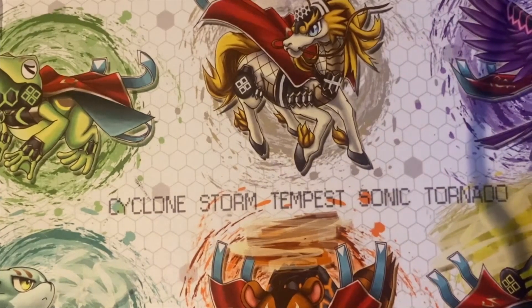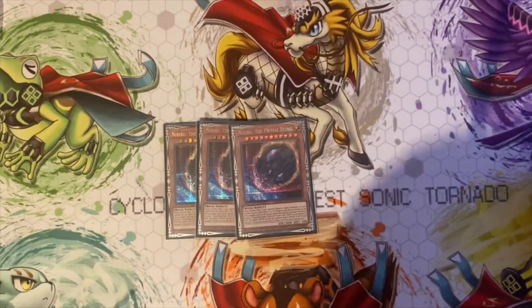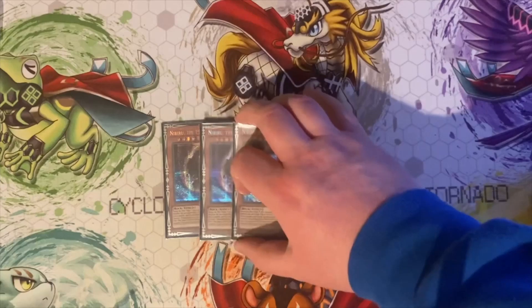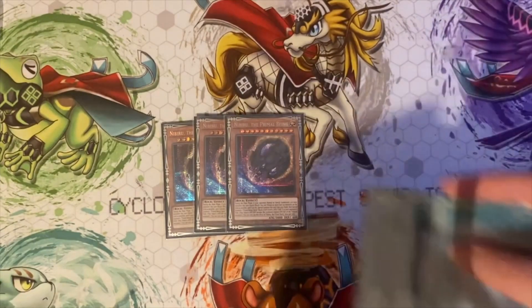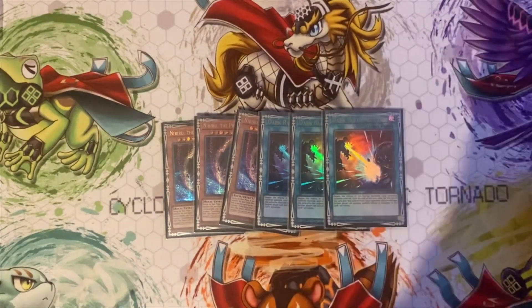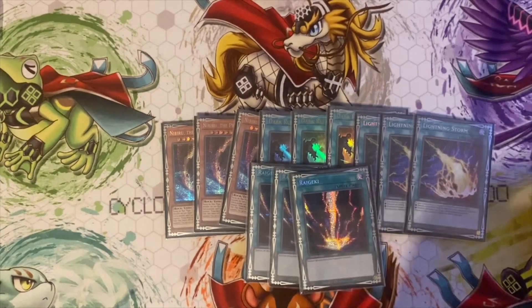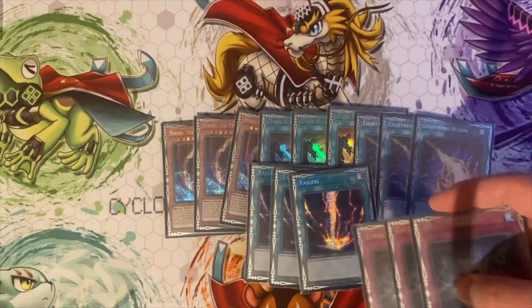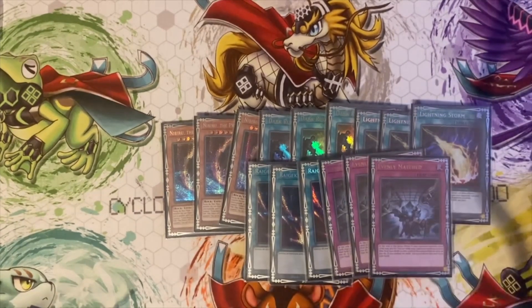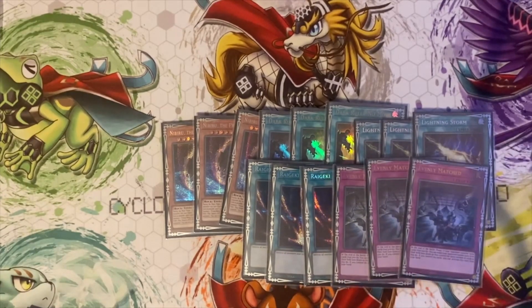For my side deck: three Nibiru — if you don't have the Beastials you can play this in the main. Moving into the new format post Photon Hypernova, this card's going to be really good against Kashtira and other stuff. Good against rogue too. Three Dark Ruler No More for Sprind and other board-breaking scenarios like Draco Slayer and Branded Despia. Three Lightning Storm for backrow through rogue decks. Three When You Match. We had some Labyrinth players and Despia players, so it was more of a board-breaking side deck.